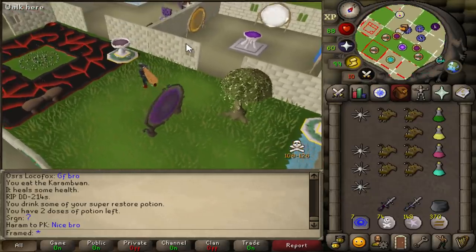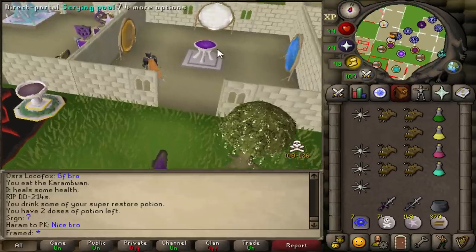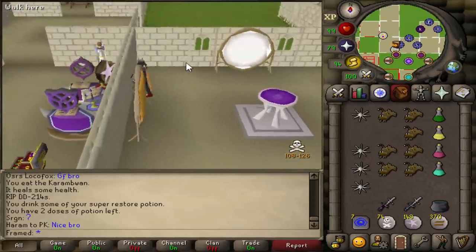Truly the only way to actually out-eat this, if it's stacked properly, is to just be as high HP as possible — 121 HP. That'll be the only way you can out-eat this.